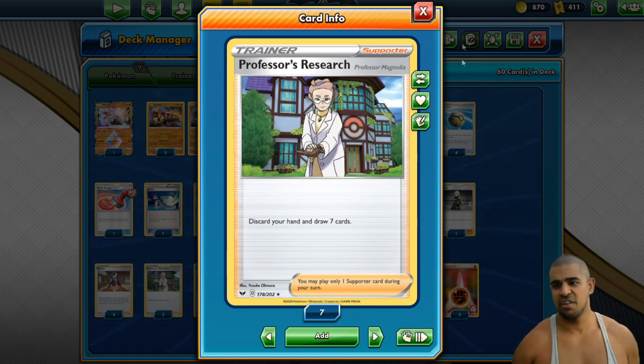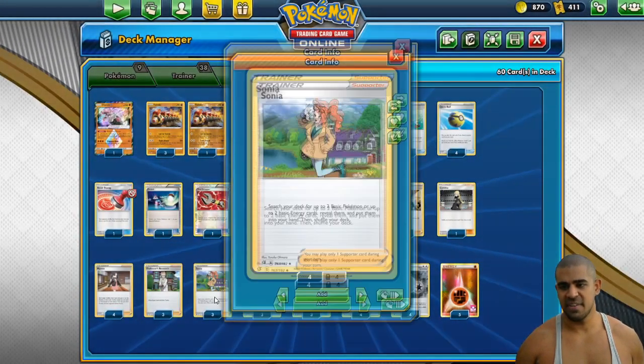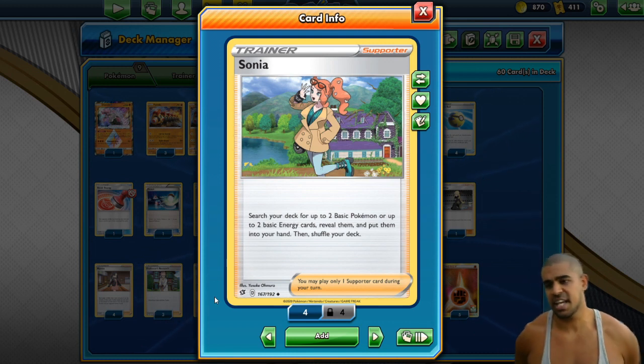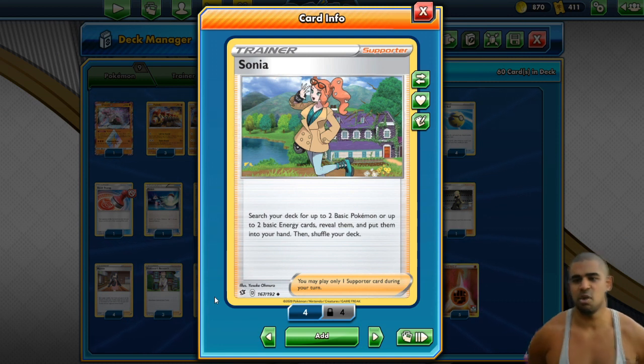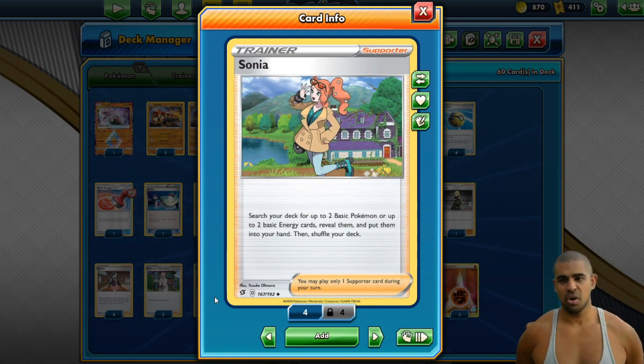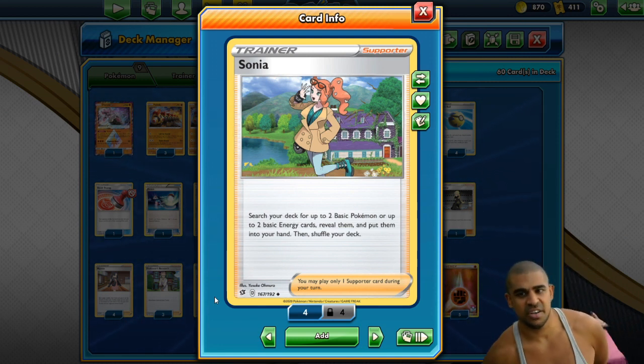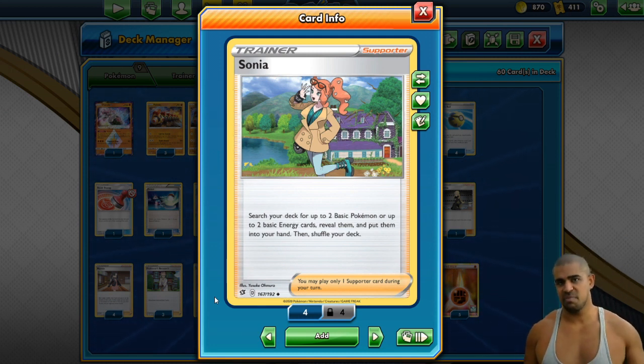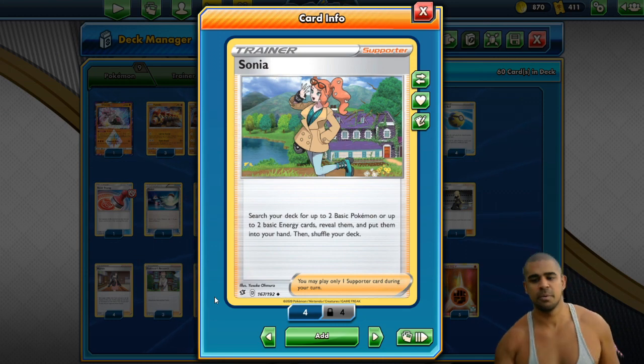We'll have a look. So we're going to start off our engine with Sonia first. Sonia is a card that probably isn't going to get seen in a lot of decks, but it gets really good use here. Search your deck for up to 2 basic Pokémon or 2 basic energy, put them into your hand. So turn 1, you can really get a few Phalanx down. Mid to late game you can Rod in some Phalanx that have been KO'd and just Sonia them back out. That's quite nice.